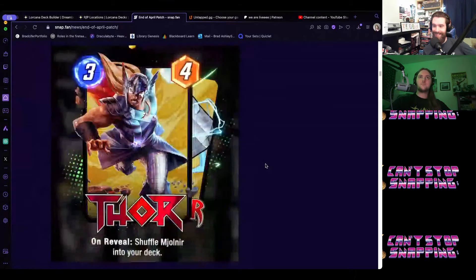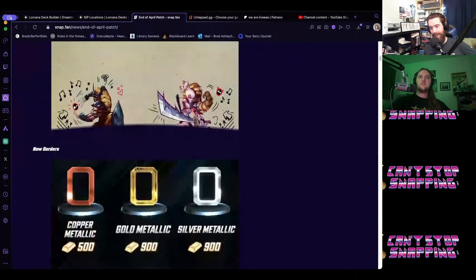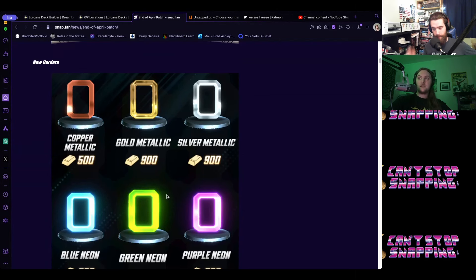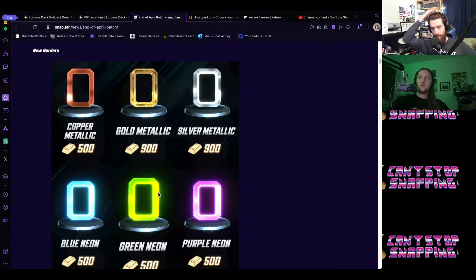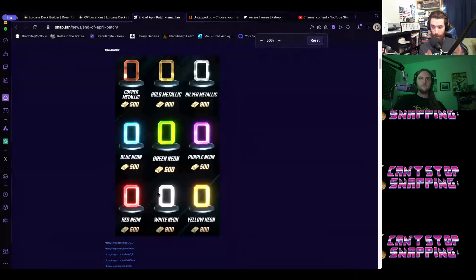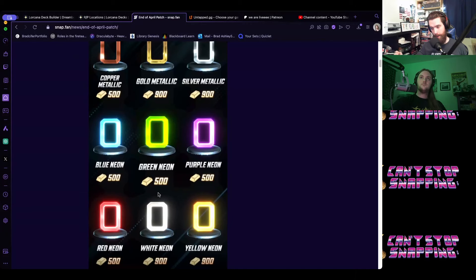They released borders and made it so custom card effects can actually change between variants for your splits — that's cool. So if you have a noir split on Loki and get a new Loki variant, you can put that noir effect on the new variant.